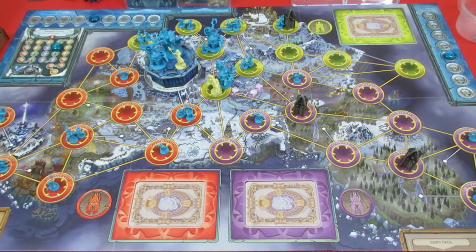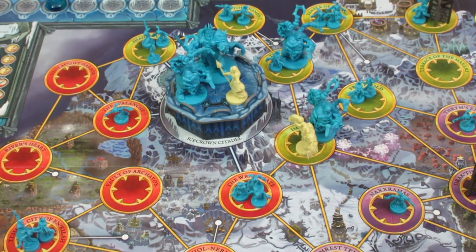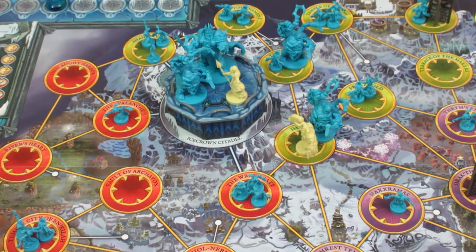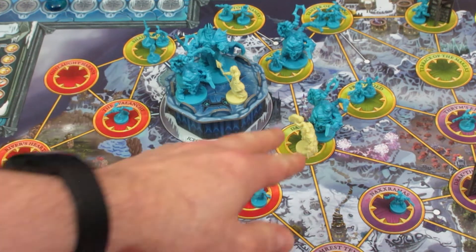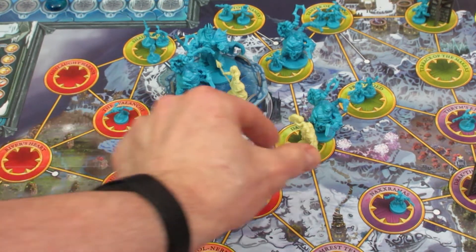We have two ghouls left in the supply and all abominations out on the board. I think the only way we can pull this off is to complete the Icecrown Citadel quest right now on Moradin's turn, otherwise we're just going to lose. We can only drop our despair tracker three more times before losing, and unfortunately Moradin has no fast travel cards at all.